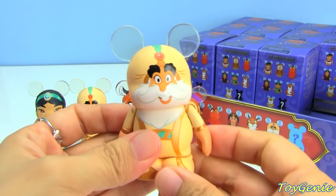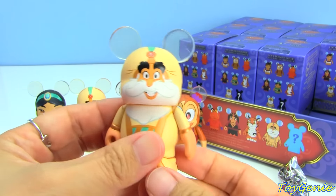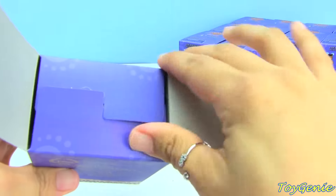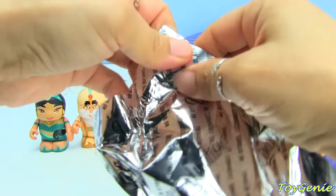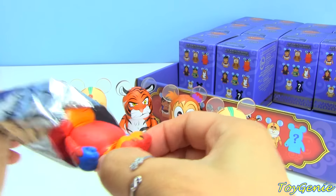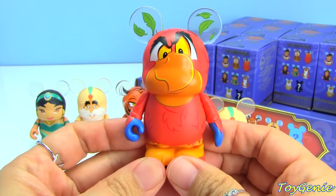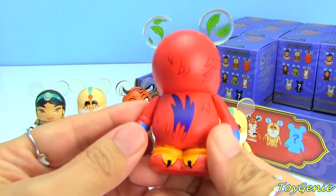And we have another Sultan. Here is Iago, and he is Jafar's pet parrot.